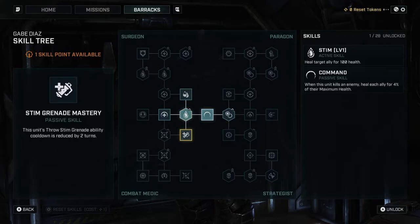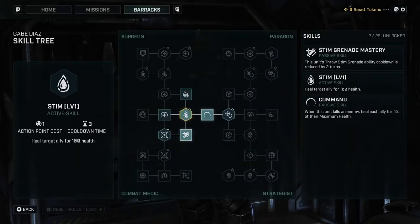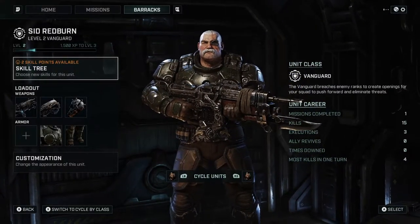Targets with less than 50% remaining health get 100% healing from your skills — that's really good. Stem Grenade Mastery reduces the stem grenade cooldown by two turns — also really good. Command enhances the command ability's healing effect to seven percent. I think I'm going to go with the healing-focused path. I want him to be a combat medic. All right, Diaz is done — let's go with Sid.